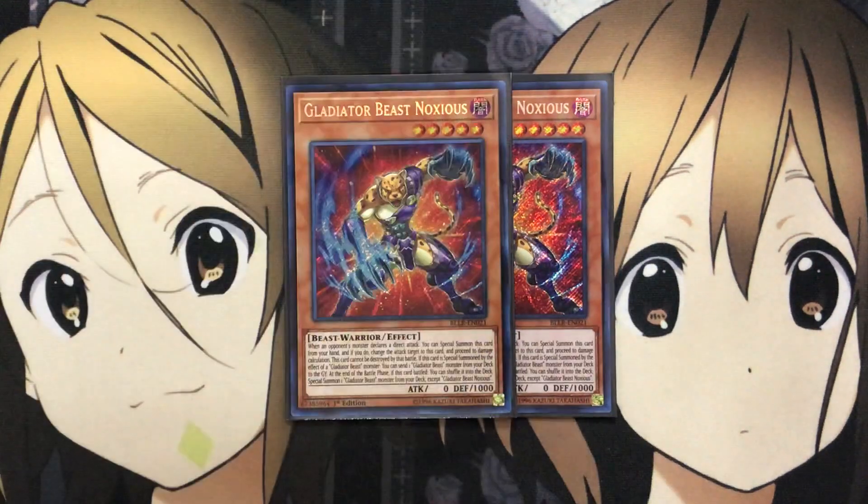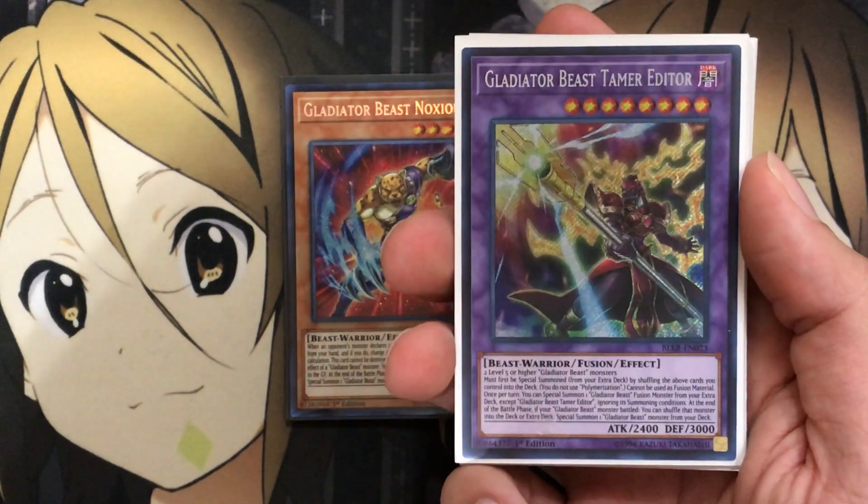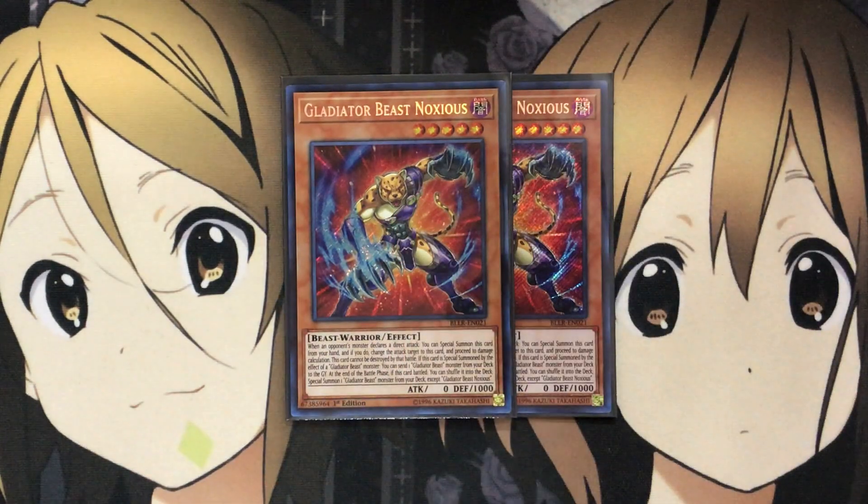I also run two Gladiator Beast Noxious. When an opponent's monster declares a direct attack, you can special summon this card from your hand, changing the attack target to this card. It cannot be destroyed by that battle. If this card is special summoned by a Gladiator Beast effect, you can send one Gladiator Beast monster from your deck to the graveyard to end the battle phase, then shuffle it back to special summon another Gladiator Beast. Noxious is very useful for getting out Gladiator Beast Tamer Editor, since you need two level five or higher Gladiator Beast monsters — Augustus and Noxious being the main requirements.